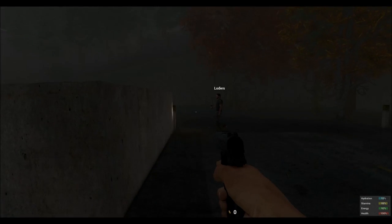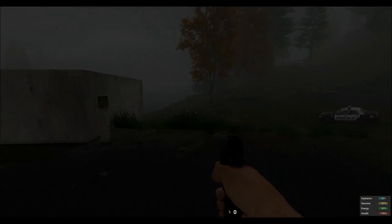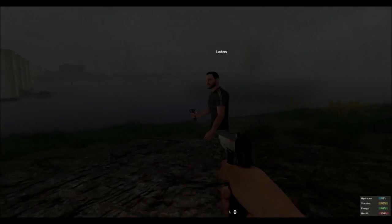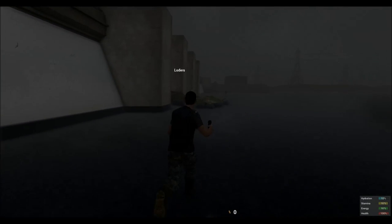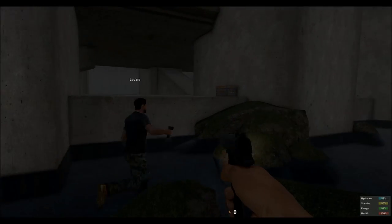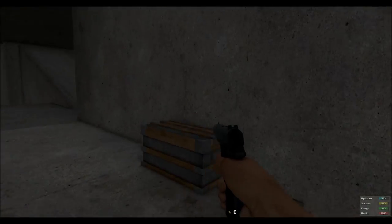As you read in the letter, it said: under the Dam Dam Bridge. Here is the bridge. You go under the bridge — or on the side of the bridge, to be exact. Keep running forward. Of course, try to avoid the zombies. And voila — you have now discovered the cache.